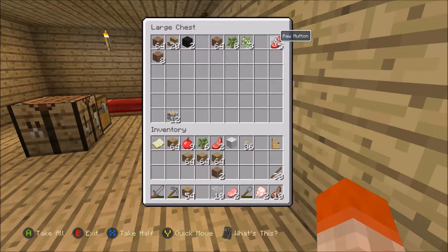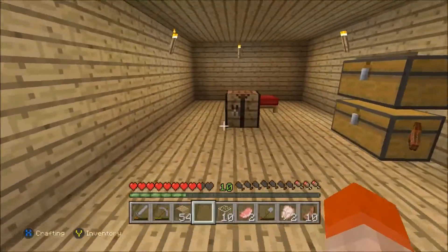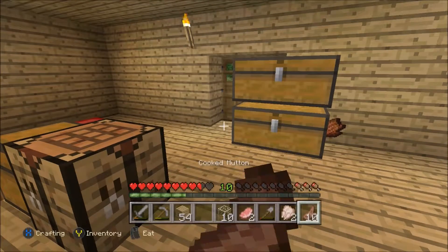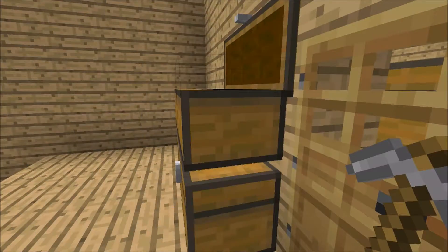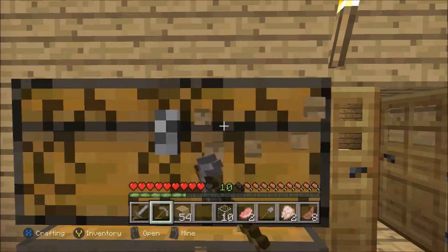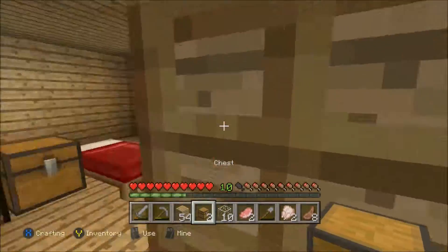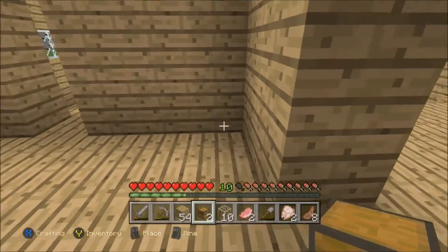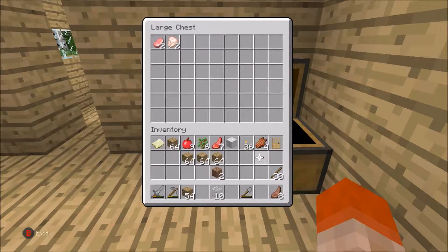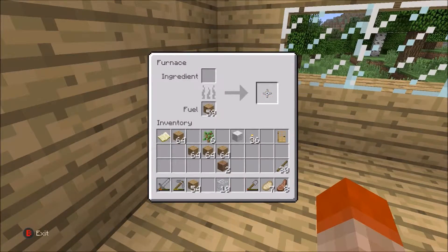Rotten flesh we can just get rid of. I don't know why that went into a chest but it did. While we're talking about food, let's go ahead and eat some of this mutton. That should be good enough. We'll just tear down this chest as well. Close the door, head back inside, and we'll stick the uncooked food chest over in this corner.